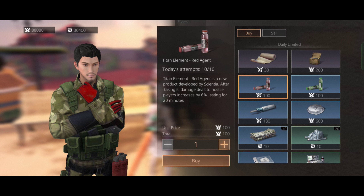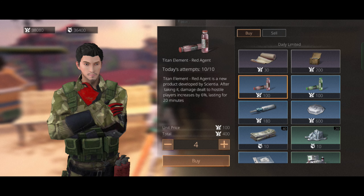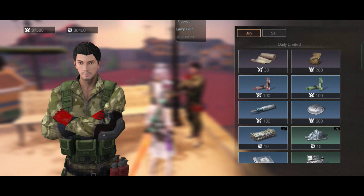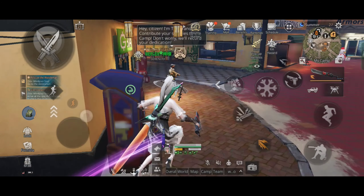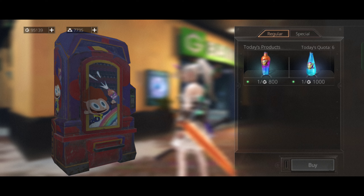First of all, go to the Nancy City instructor standing near the helicopter and buy a bunch of red and green titanium elements. The red element increases damage to players by six percent, and the green one reduces damage from players by six percent.